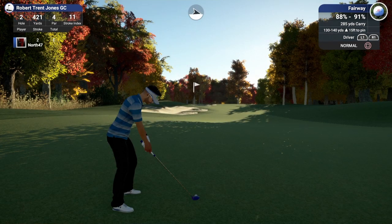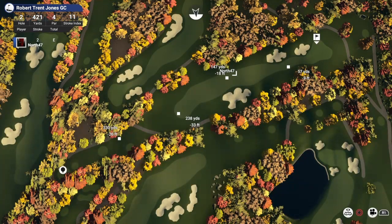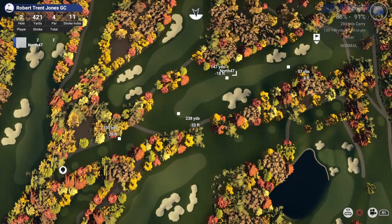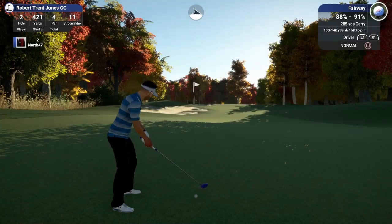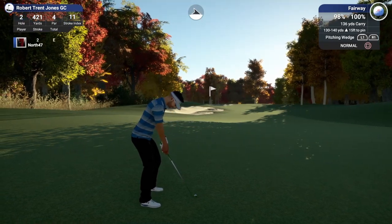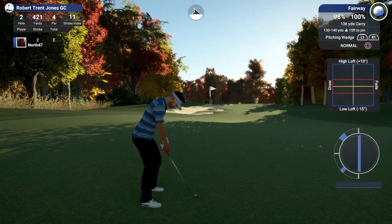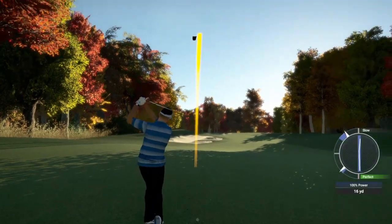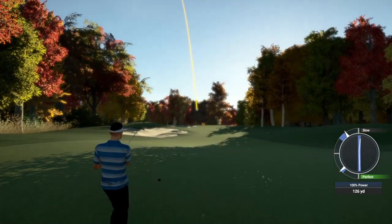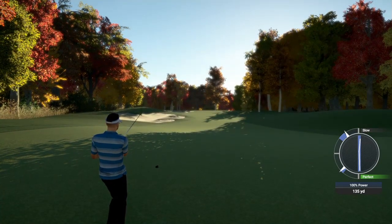We are pretty much in the center of the fairway. 147 just behind us, so we've got 130 to 140 — I'd say closer to about 135. We'll go down the middle again. The ball is on quite an upslope, but should be just nice for a pitching wedge, maybe a touch of de-loft just to counter the upslope and the wind being slightly angled.